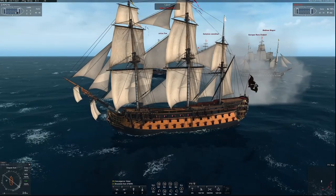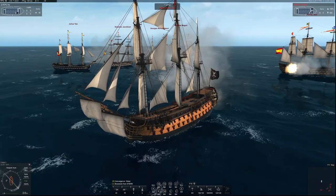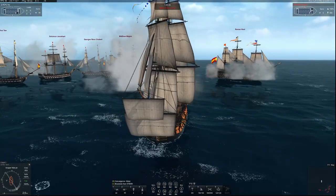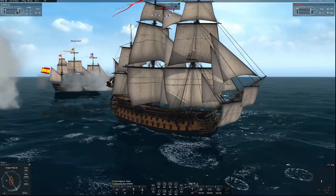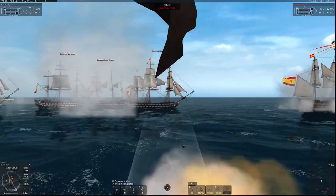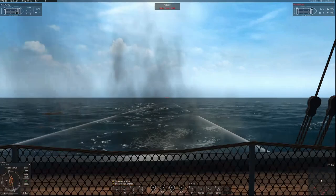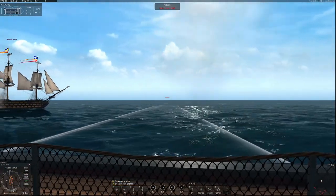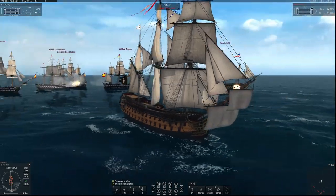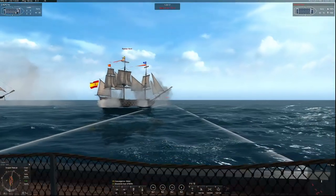You definitely have to be careful because, as you can tell, they can put out quite a bit of damage. You want to be upwind — you don't want to be surrounded by them. AI still struggles to hold the wind, especially when they're ramming each other.